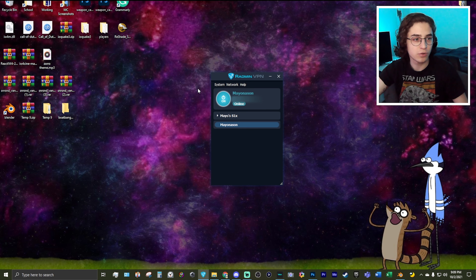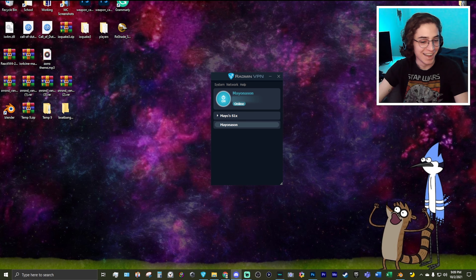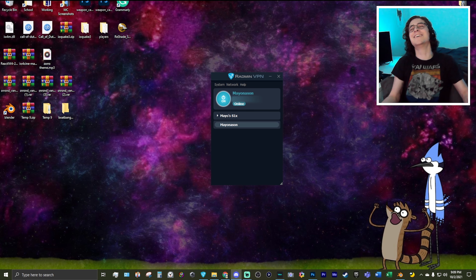We're going to be creating a virtual network that people can use to connect to you. Go to Network, create a new network, and give it whatever name you want. We're just going to call it Mayonnaise-en. Now we have our own virtual private network.